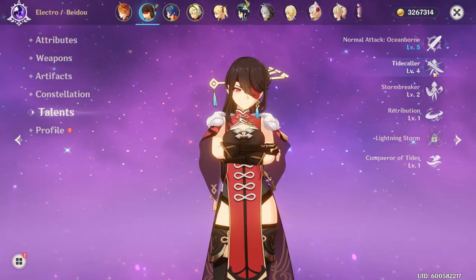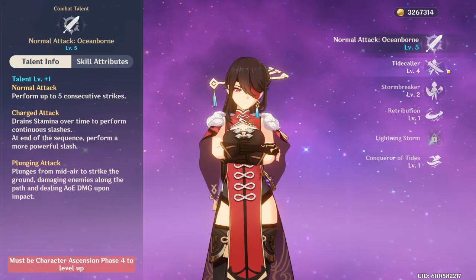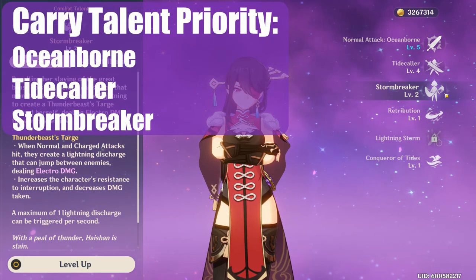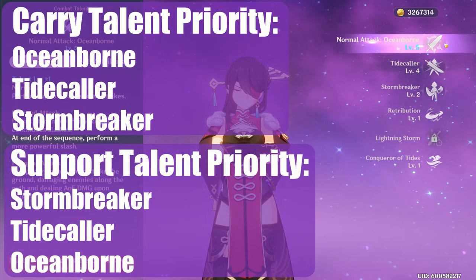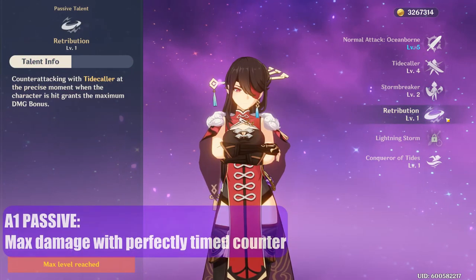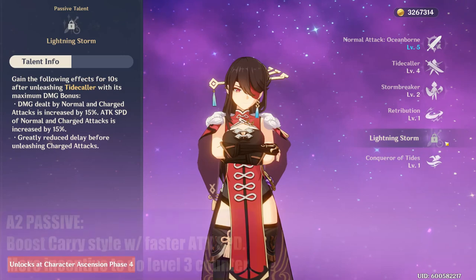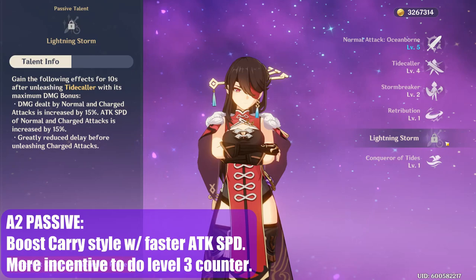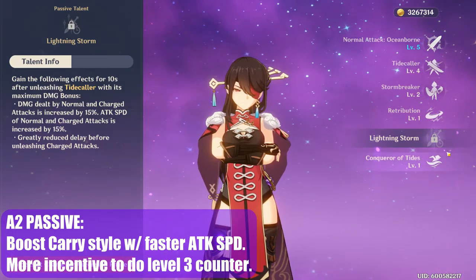For talents and constellations, most details were mentioned earlier. As a carry, your leveling priority is Oceanborn, then Tidecaller, then Stormbreaker. For support, it's the reverse: Stormbreaker, then Tidecaller, then Oceanborn. Her first ascension passive is really nice — a perfectly timed counter instantly brings it to maximum charge for max damage. Her second passive helps her carry playstyle by increasing her attack speed after performing a max charge counter. Make sure to use the counter often; it does an insane amount of damage in a short time.